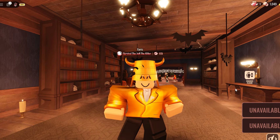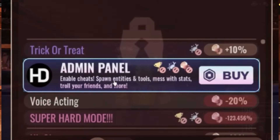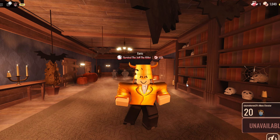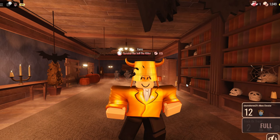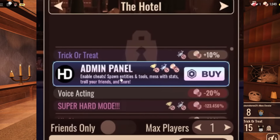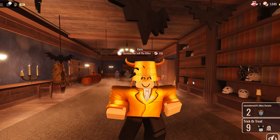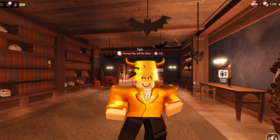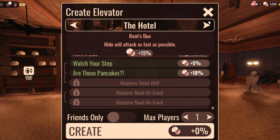There's also a leaked admin panel that the devs confirmed will be available to all players through a game pass. It allows you to become any mob — Figure, the Queen, Grumble, Screech — and troll other players. You can also spawn any entity you like. It's basically admin commands available as a purchasable game pass.